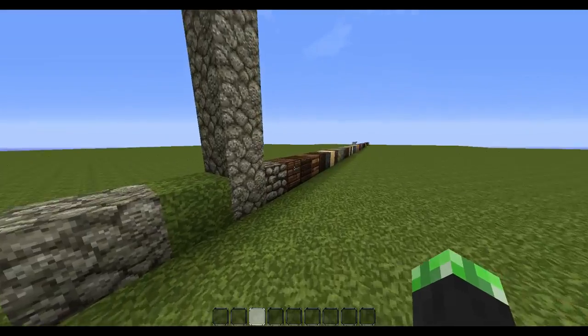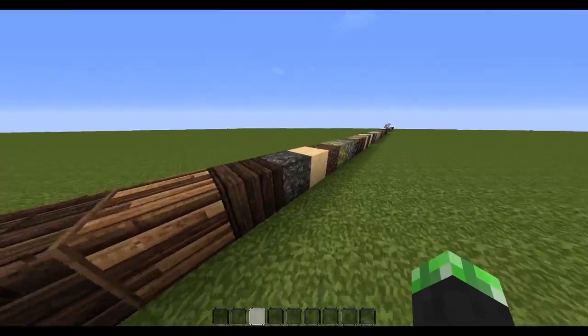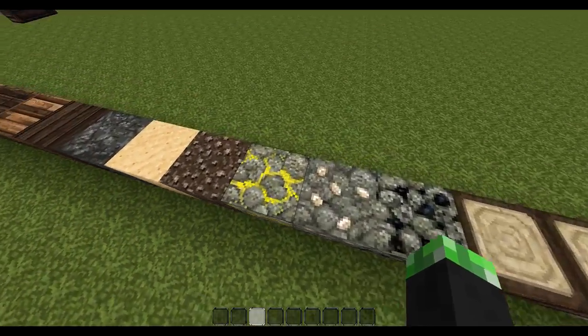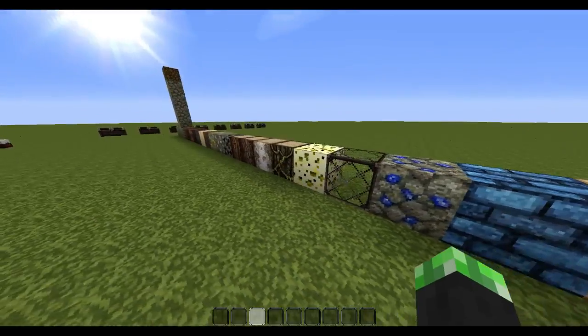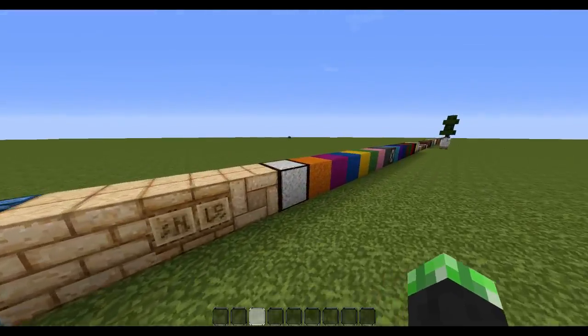Let's get back into the texture pack review world. These are the woods, obviously. Then the ores. I think the gold looks pretty nice, and I like the way the lapis looks like a brick.